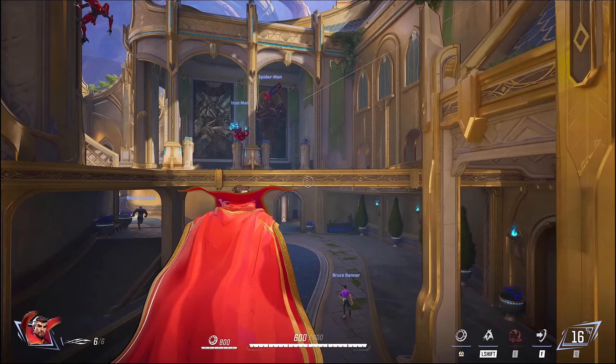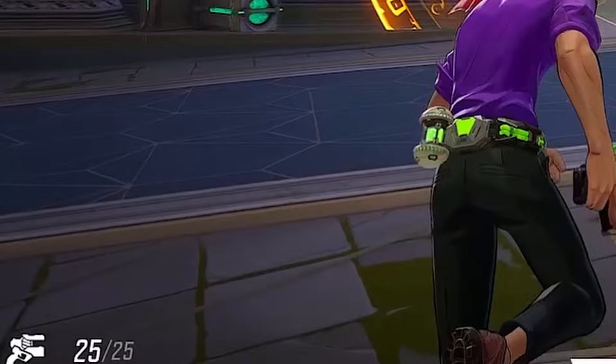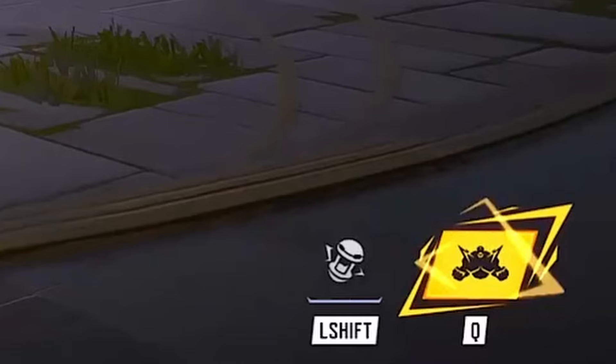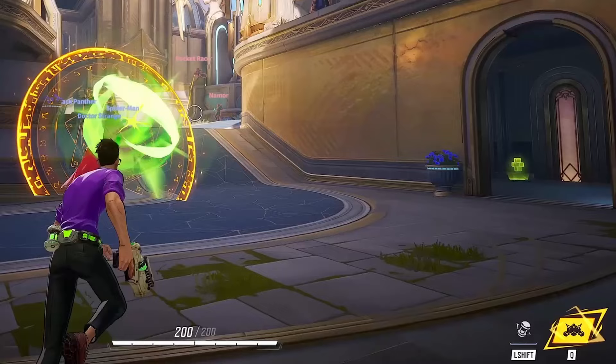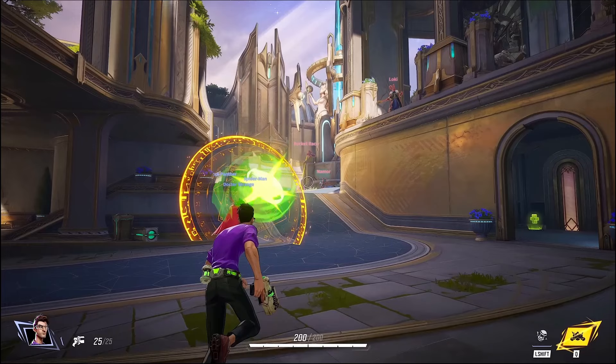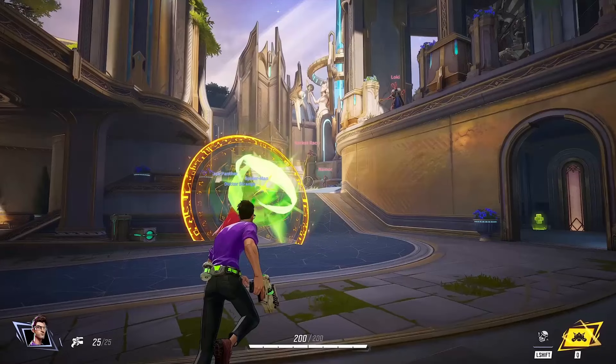Those are his HUD icons below. This is Bruce Banner — he's got a gun with 25 ammo in it on the left side of the screen. He has 200 health and can die very easily. He's got a left shift ability which seems to be some kind of grenade on his belt — probably more of a weapon. And his ultimate is all charged up, the Q ability, which he uses in a second.